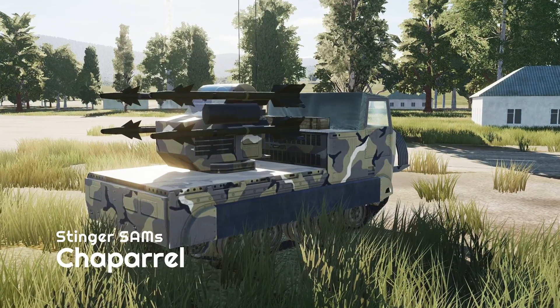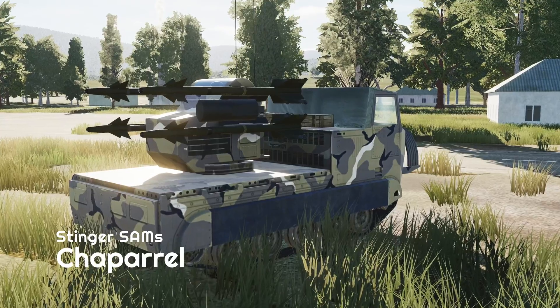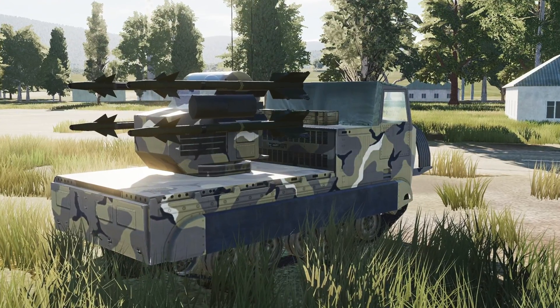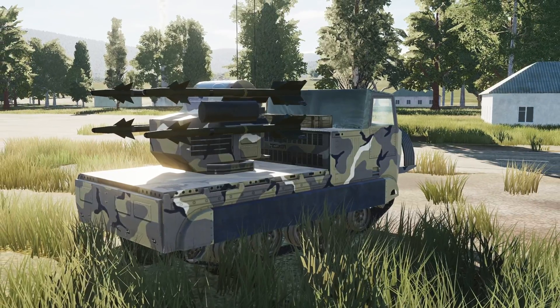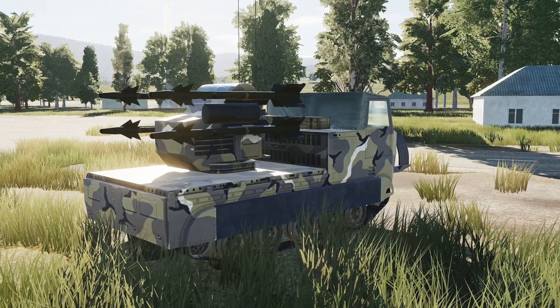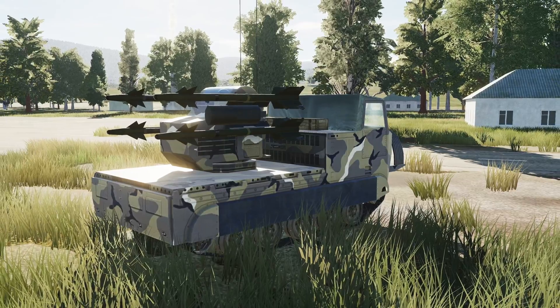It can carry up to 8 missiles and fire while moving, which makes it great at convoy defense. The Chaparral, originally designed to use the AIM-9 Sidewinder missile, was later upgraded in the 80s to use the Stinger. Its range is 400 to 4,800 meters, or 0.3 to 2.6 nautical miles, and it's effective up to about 4,000 meters or 10,000 feet.